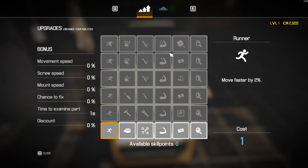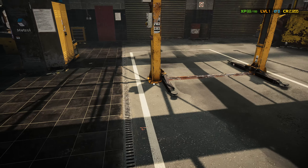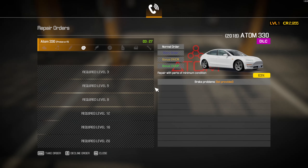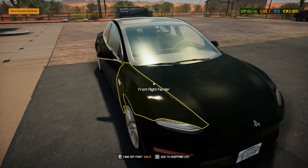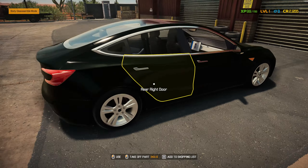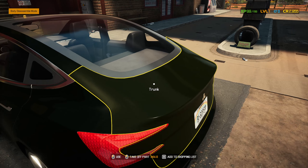I'd like to do some jobs today so that we can buy the other tools. Let's go ahead and get cracking on this. All that's available right now is a brake job, so let's get it. Oh, she's pretty.